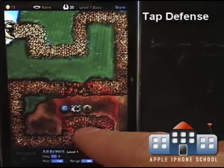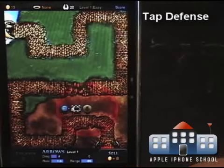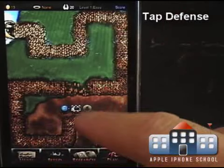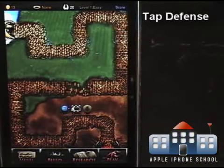You can increase the distance, you can increase how many they shoot at a time, and you can sell it if you're not happy with its placement and want to put something else there. You can also upgrade, though I don't have enough to upgrade any of these right now — upgrade later. Upgrading helps a lot.